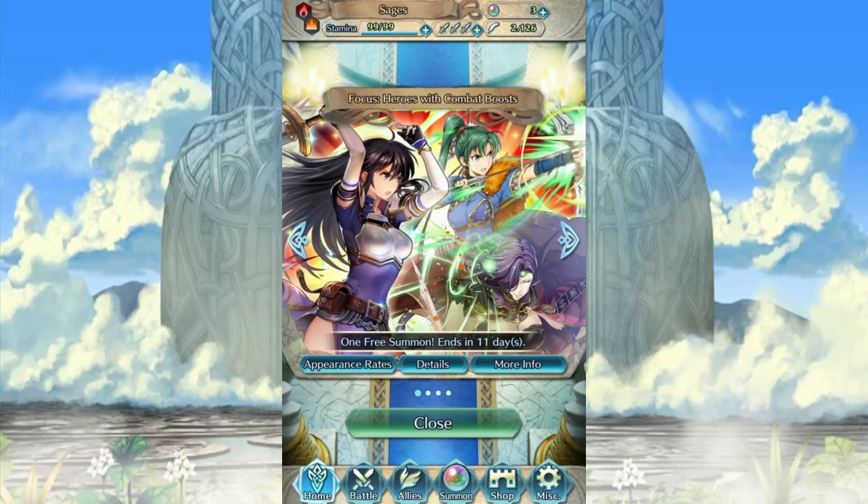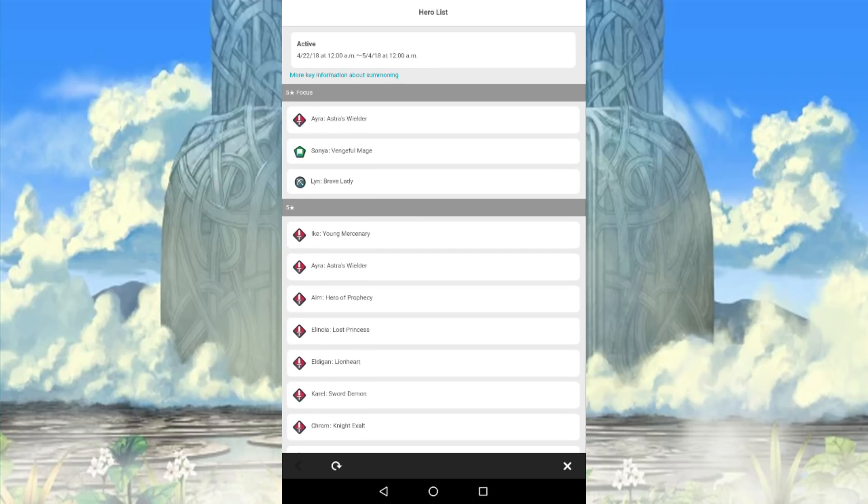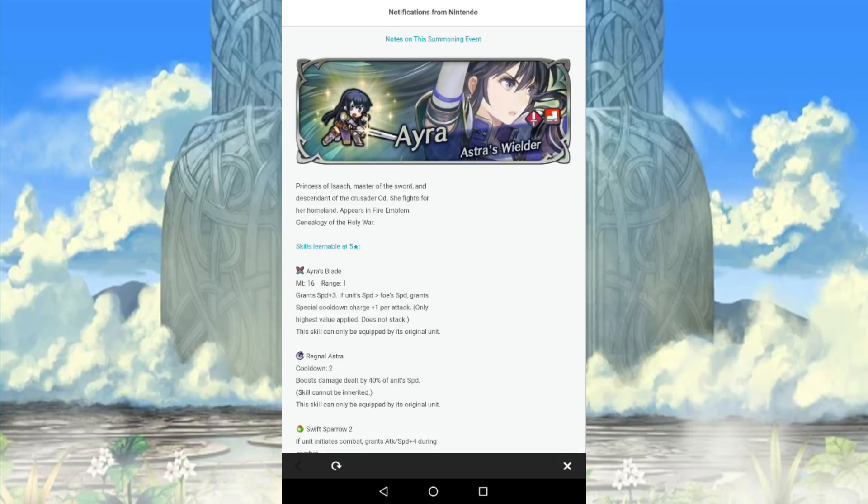Honestly, that is a fantastic banner. Before anyone asks — should I roll for this one or should I wait? I'll give you a few details real quick. All of these characters here, all of them, they are all five-star exclusives. Do I really have to tell you why? Ira is one of the probably stronger units in the game.